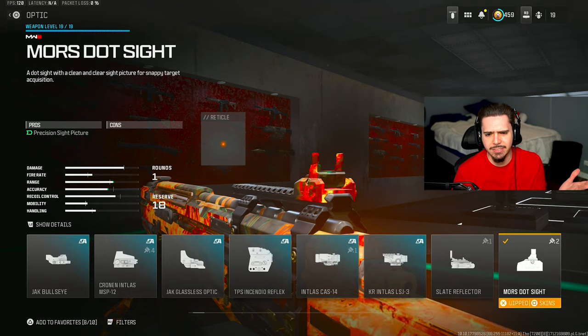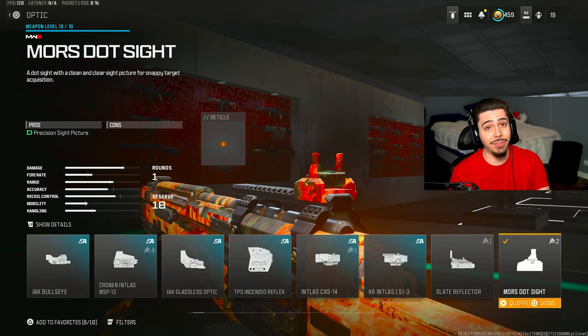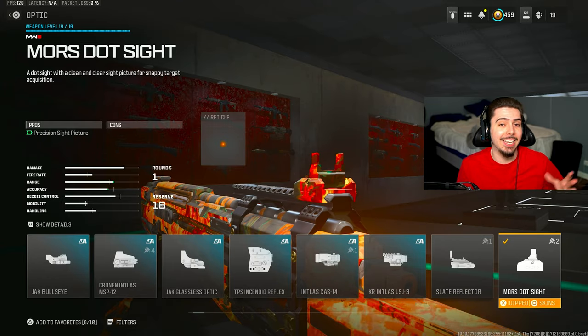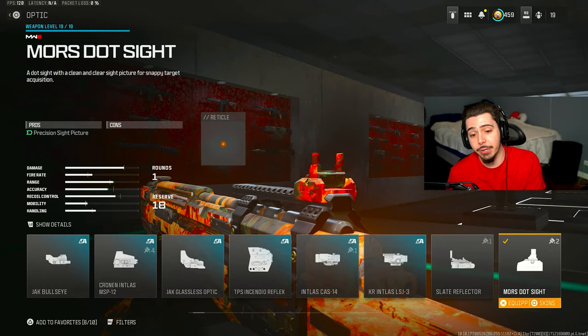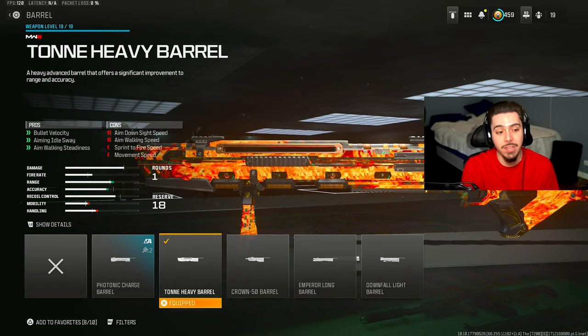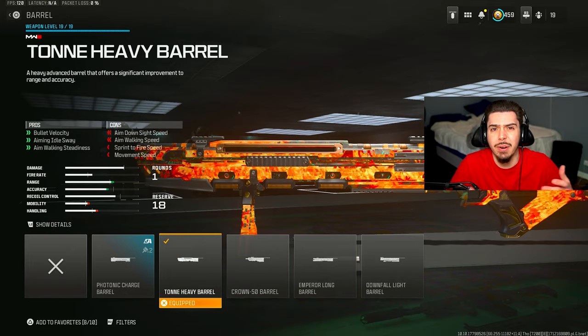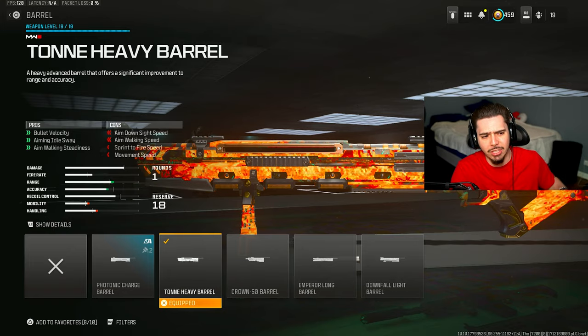I threw on the Mors dot sight, which is like iron sights — super, super clean. You can only use it on this weapon, and I feel like this attachment would be amazing on ARs and SMGs, but it worked really well for me. My final attachment is the Tony Heavy Barrel, which gives me an increase in bullet velocity, so I don't have to lead my shots at further ranges.